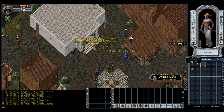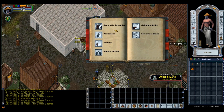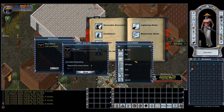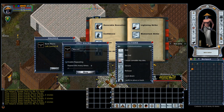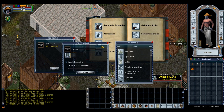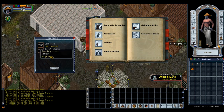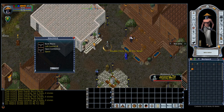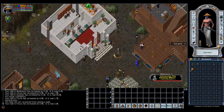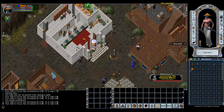Another macro I'll create is for Confidence, which is a Bushido ability. I'll combine it with the Open Door macro, making it very easy to navigate through doors and quickly heal using Confidence when needed. I'll select Other, find Open Door, then add the Confidence icon right after, name it 'Open Confidence,' and assign it to Spacebar. That way I can run up to a door, hit Spacebar — it opens the door and also triggers Confidence to heal me. Very handy.